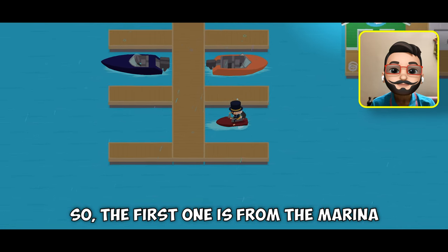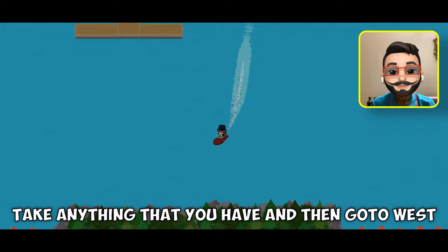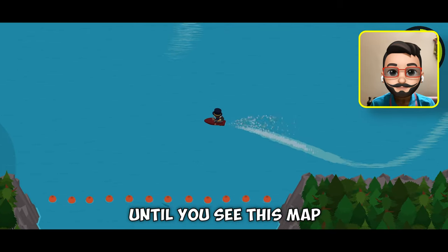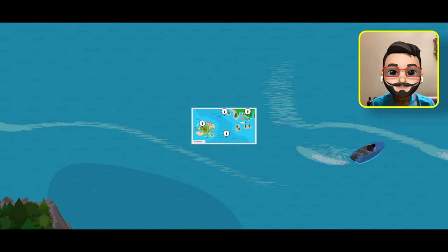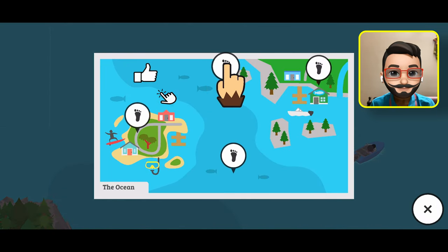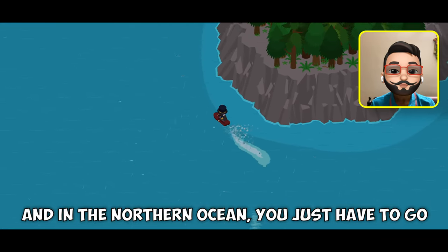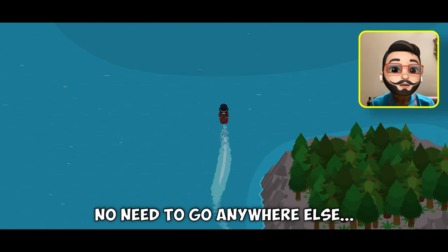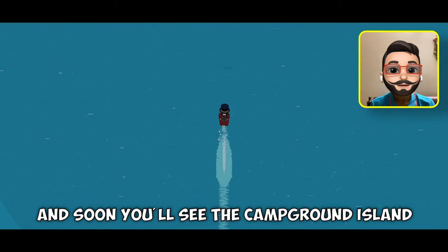So the first route is from the marina. Take anything that you have and then go to the west until you see the map. And from here you have to choose the northern ocean. In the northern ocean, you just have to go straight up — no need to go anywhere else. And soon you will see the campground island.